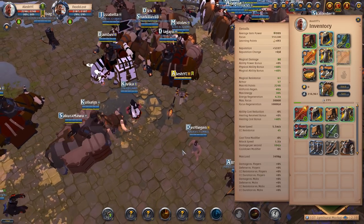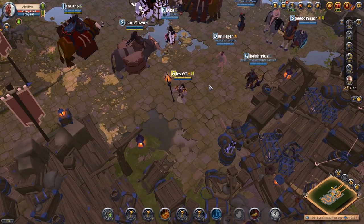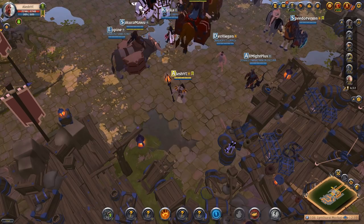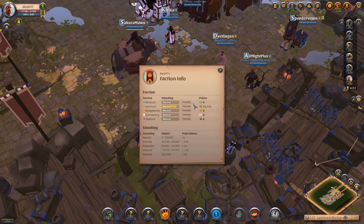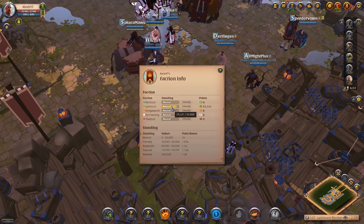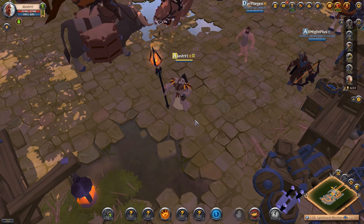I think that will be it for this episode. I did a lot of random dungeons with random people from the LFG chats. I also want to show you guys that I am actually at 25,000 points in Limhurst for the faction — so I only need 5,000 more points to be friendly with them. Lots of work, but we are getting it done. Once again, thank you guys so much for watching and I'll see you guys in the next video. Peace.